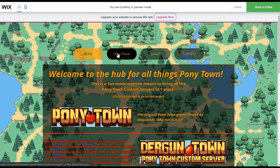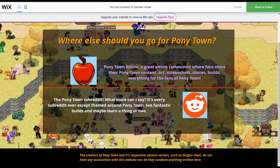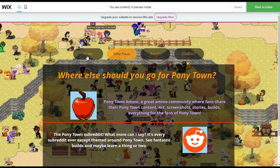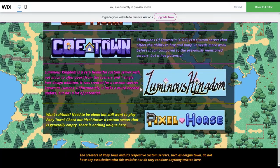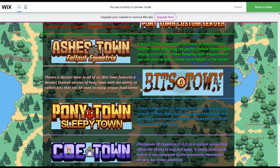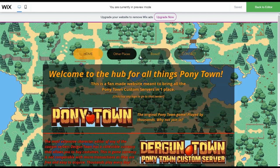We'll go ahead and add all of them. There's also an Other Places tab for you to go to places like the Ponytown Amino or the Ponytown subreddit — basically a quick way to get there. If there's any other place to commune with Ponytown fans, let me know and it will be added to the website. Also, if you have a custom server that's not on this website, go ahead and contact me any way you want and I'll try my best to get it added.